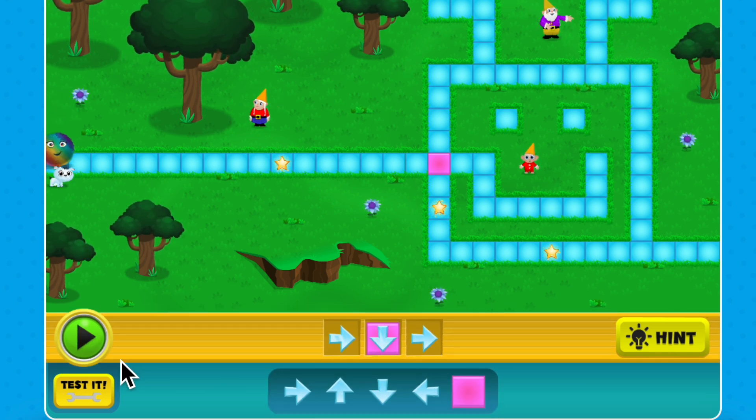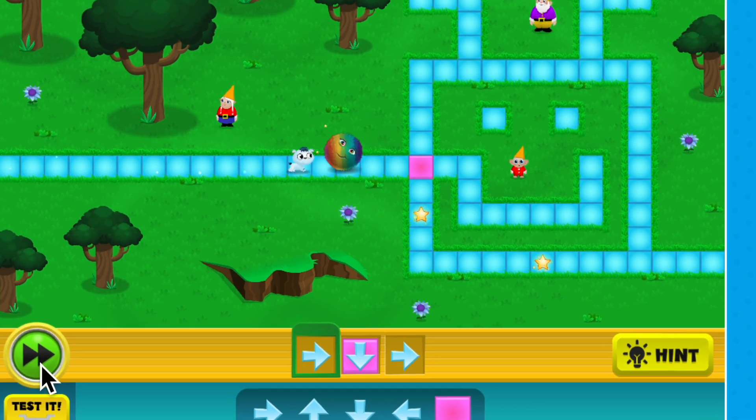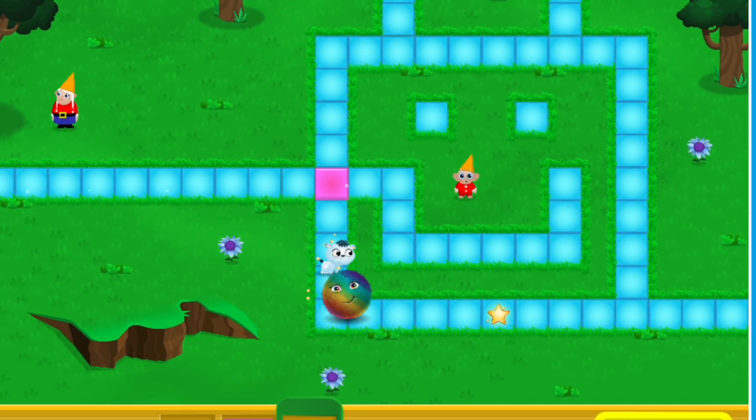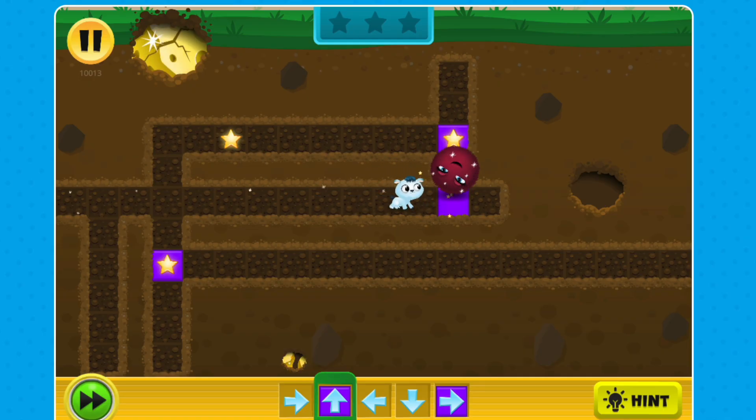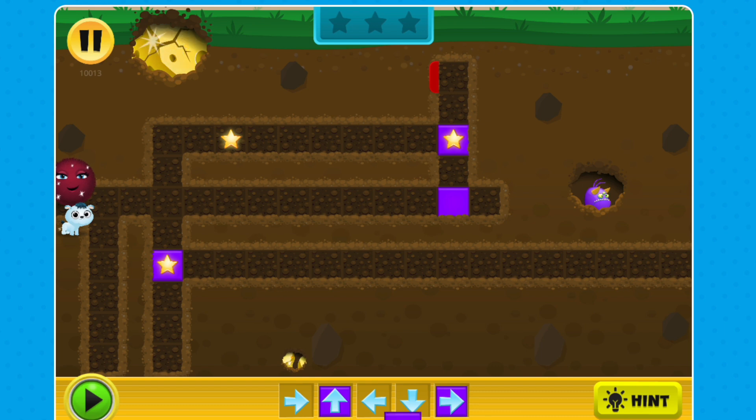We've just used a condition. Without this code, the fuzz would have continued to roll too far. This fuzz goes right past where we want it to turn, but if we drag and drop in our purple square, the fuzz will know: if it reaches that square, then go left.